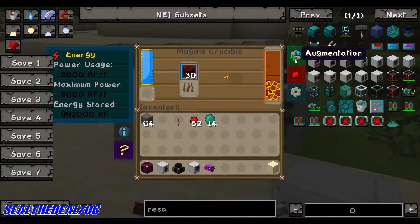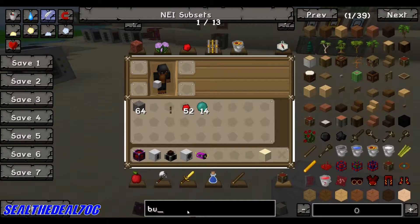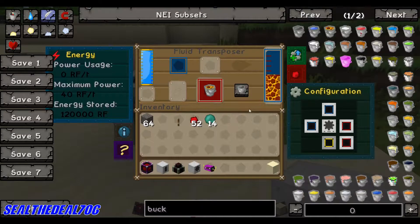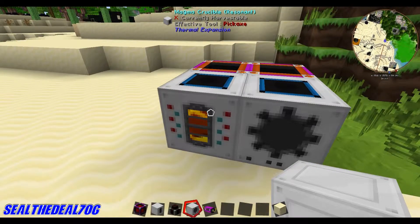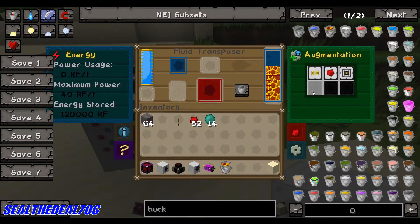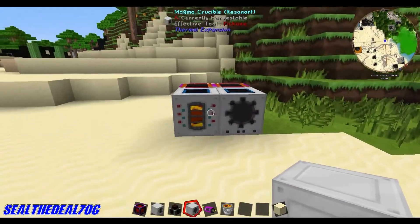These machines are always paired together. We bring this down, output this, and let's get a bucket. We're going to set this to blue for input and it should bring all the lava from the Magma Crucible over here and give you the lava bucket. So the Magma Crucible and the fluid transposer are usually paired up so you can create your liquid and the fluid transposer will fill whatever container you have for that liquid. This one also has its augments — if you want to use processing speed augments, you can use those here as well.